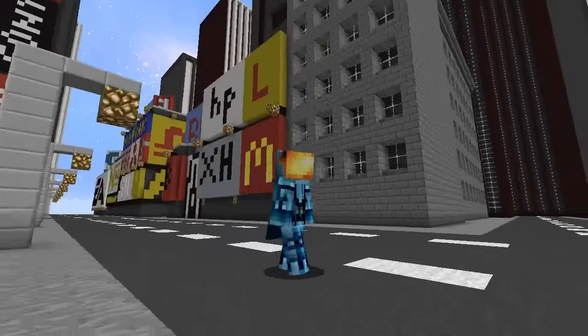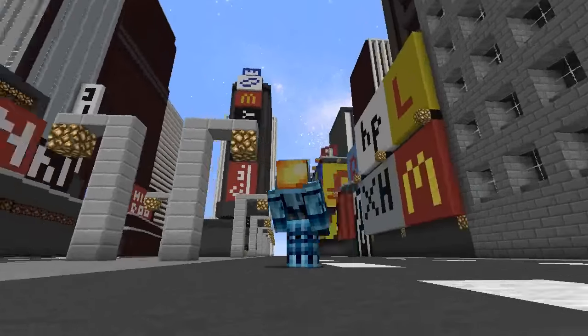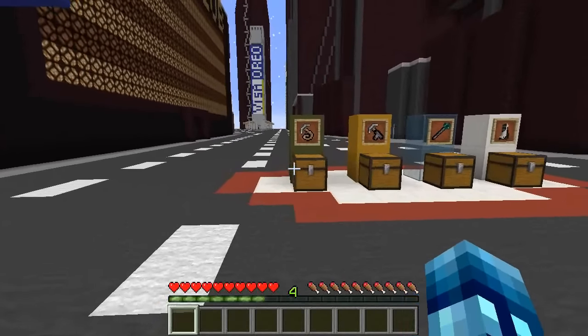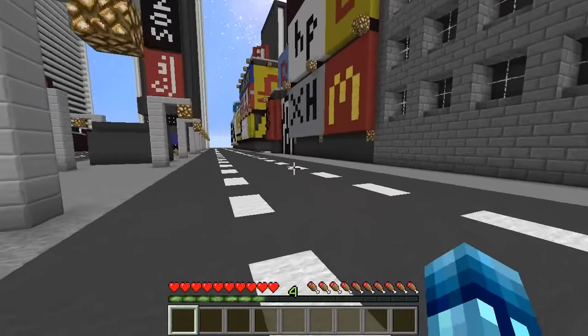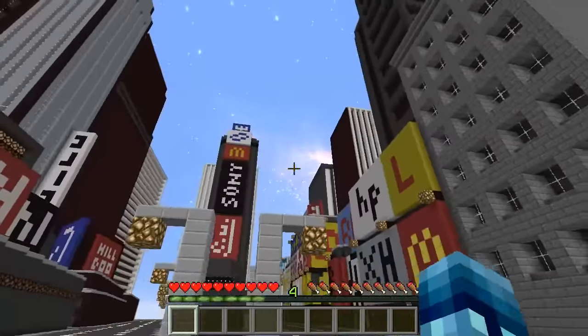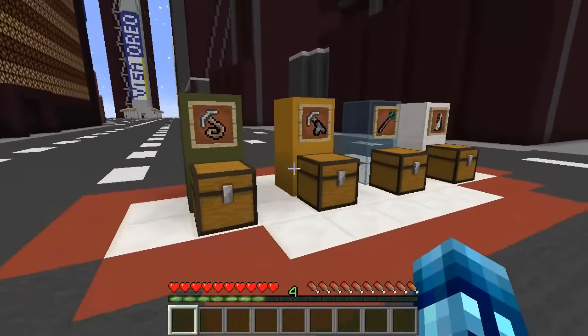Hello everybody, Jason here, and welcome back to the Minecraft universe. Today I'm going to be showing you guys how to swing from building to building, just like Spider-Man would, but with a grappling hook, not with web, unfortunately. But it's just as cool because I've never traveled like this in Minecraft before. So I'm in New York City, and we've got all these buildings here, and I'm ready to show you how this all works.